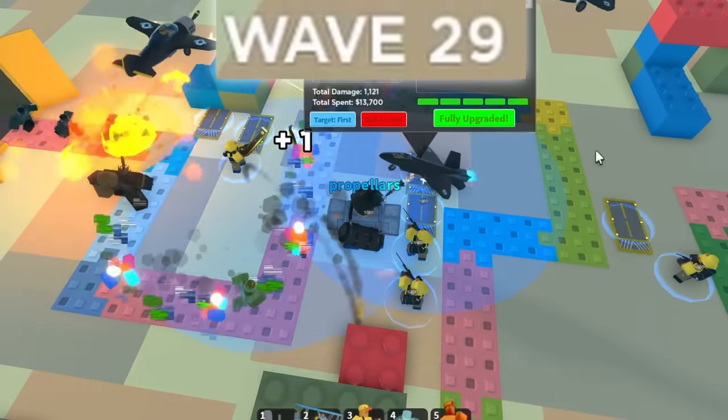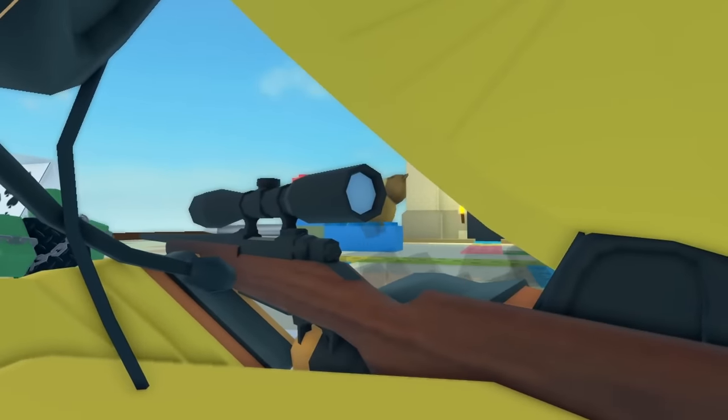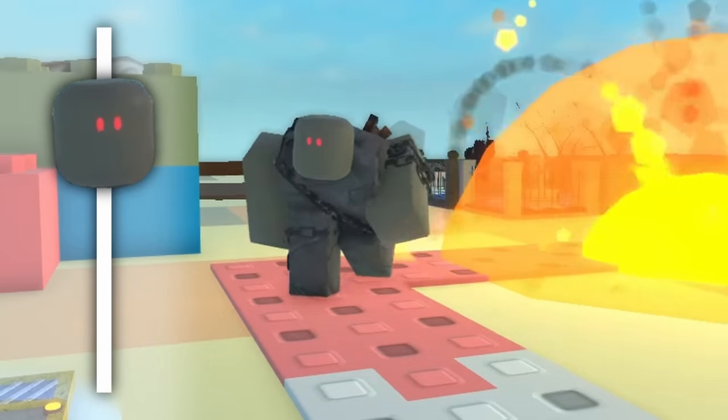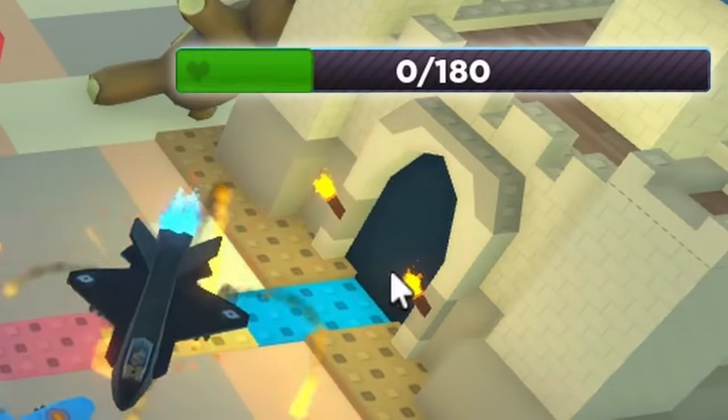However, there was a problem: the tank on Wave 30, which I knew would be very fast. I fully upgraded a few more Hunters for consistency, but I knew their damage wouldn't be good enough to carry. With 6 fully upgraded planes, I hoped to just barely kill the tank. But speed was the issue, as it constantly outran the Ace Pilot's range, and it ended up killing me on its debut wave.